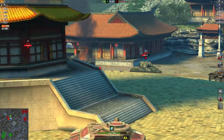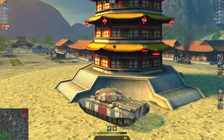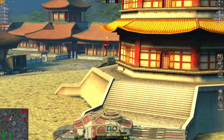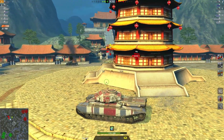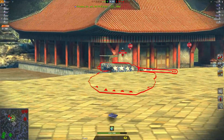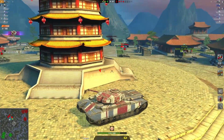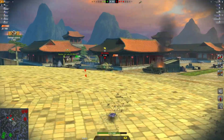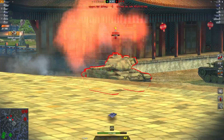You can get the T23 E3 with it in one of the bundles, but I'm not sure that's worth 7000 gold for the two. That said, the T23 E3 is actually a really good burn-them-down tank as well. It didn't even cross my mind to do a replay on it, but if we've got a replay, I'll do it.